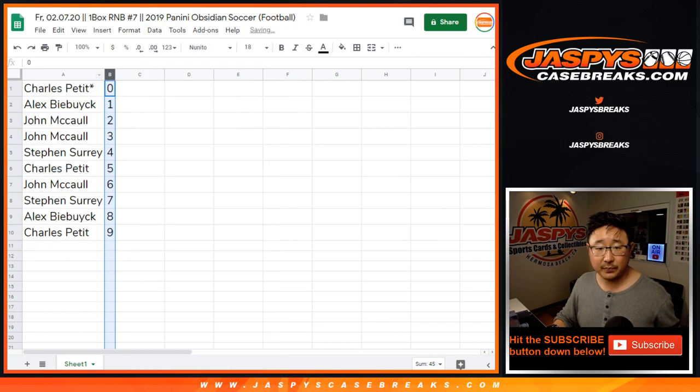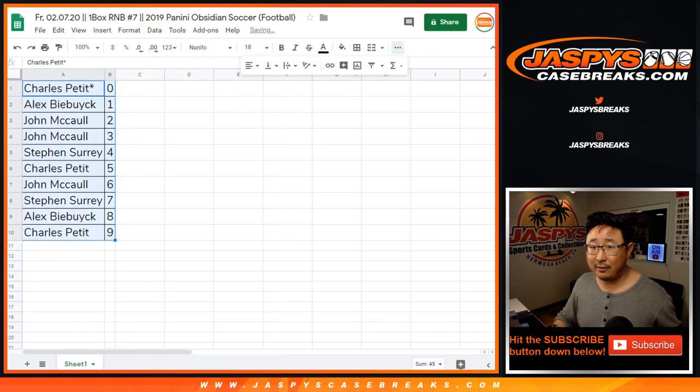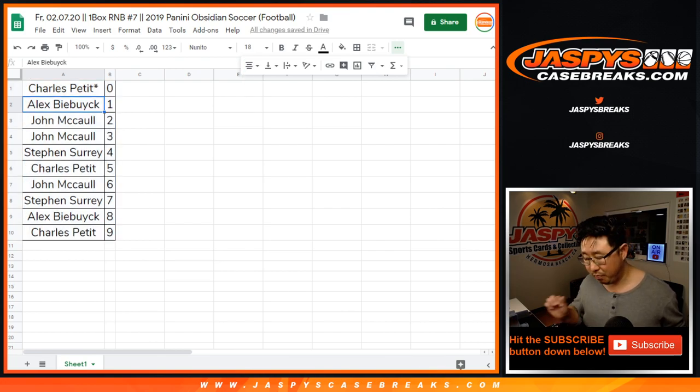Let's sort by number. Doubtful that anyone's going to trade — no one's going to trade in these, right? Should we just close the trading window? Trade window closed. Let's print. Let's rip.